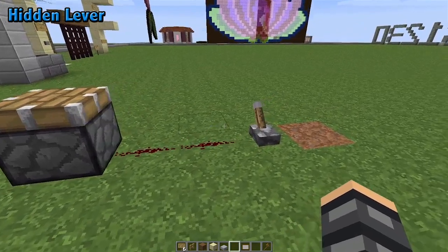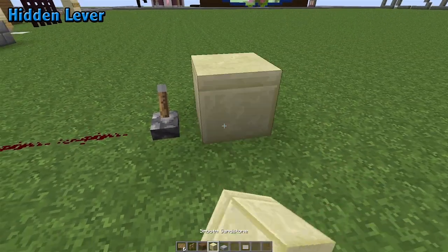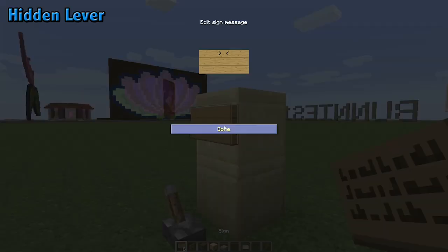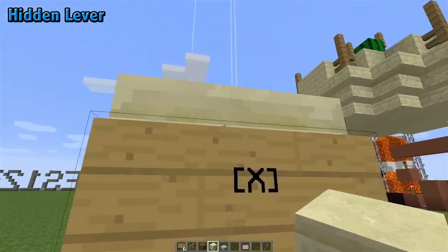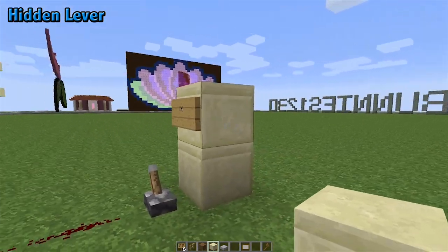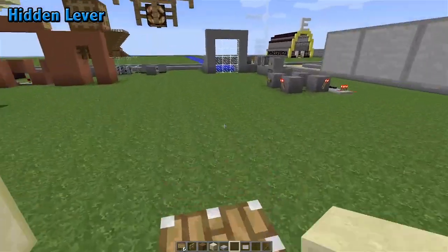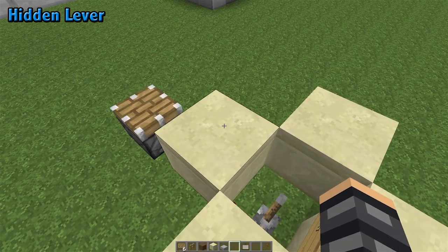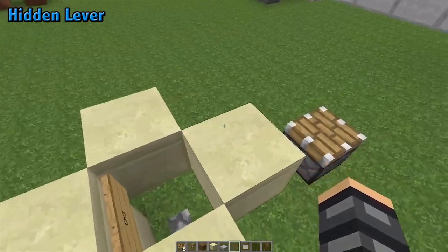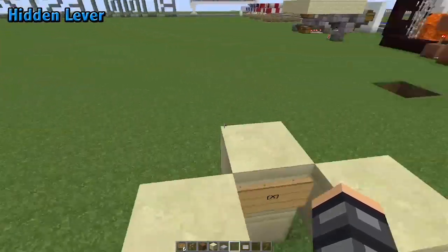The first functionality we're going to start out with is the hidden lever. Everyone knows how levers can switch things on and off. But if you introduce a sign with on the second line you put bracket X bracket, it now becomes a hidden lever. This block right here where my head is is the center block.